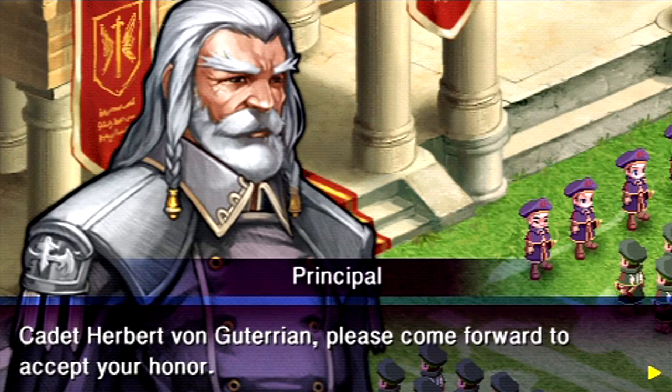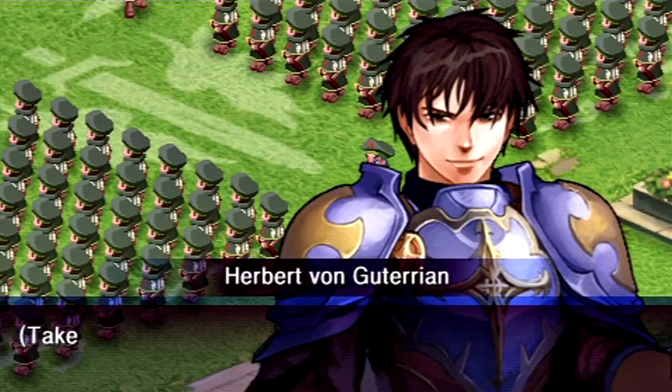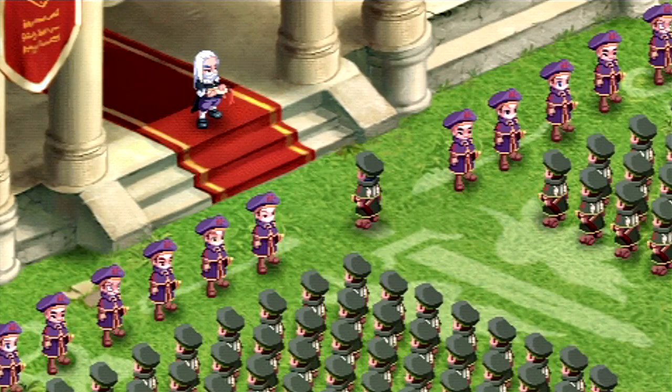Seconding your class isn't too bad. Cadet Herbert Von Guterian, please come forward to accept your honor. You can tell he's evil because he's the other guy in the game that wields the sword besides the main character. Man, I hate that guy.